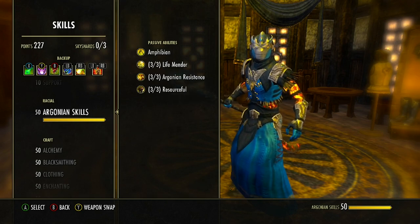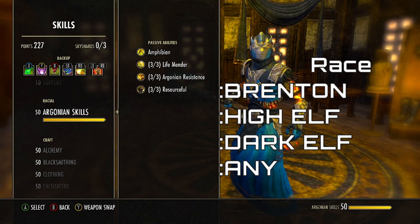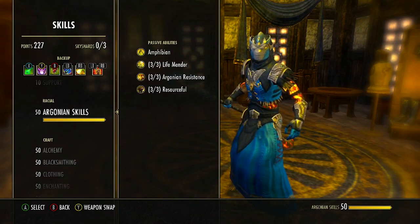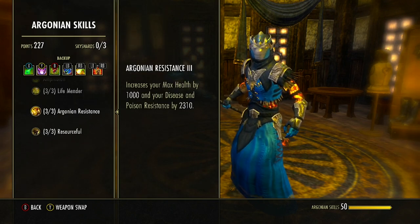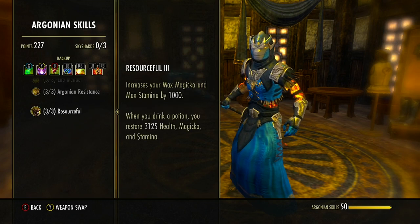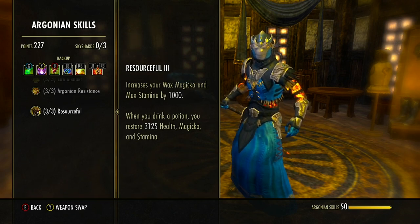We're running Argonian on this build, though you can use Breton, High Elf, Dark Elf, or any other race. The Argonian's Life Mender passive increases healing done by 6%, making all heals stronger. Argonian Resistance adds 1,000 max health and 2,300 disease and poison resistance — useful since many enemies use those damage types. Resourceful increases max Magicka and Stamina, and whenever we drink a potion we restore 3,000 health, Magicka, and Stamina — great synergy with our potions.